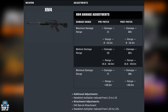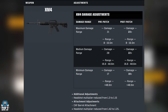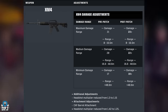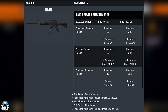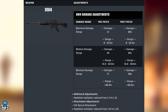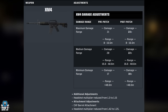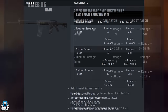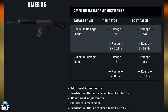Starting with the XM4 — it now has a Burst Fire Mode available, which is exciting. There's a slight damage buff and damage range improvement visible on screen. The Ames 85 also received a slight damage buff with additional adjustments shown on screen.